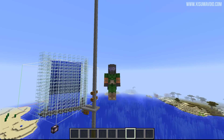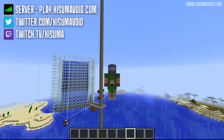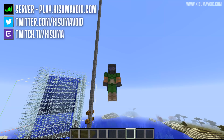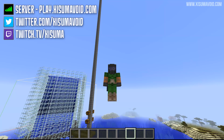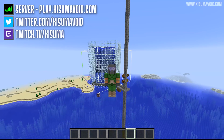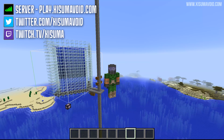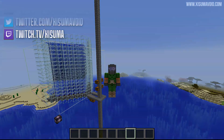So there you have it — a very simple fish farm concept executed with two different designs: one for a mixture of fish and the other for more fish overall, which is mostly clownfish. If you have enjoyed this video then leave a like and let me know what you thought of the format — going through the process of building it as opposed to just showing you the end result. Leave a comment down below. Thank you for watching and I'll see you in the next one. Bye bye.